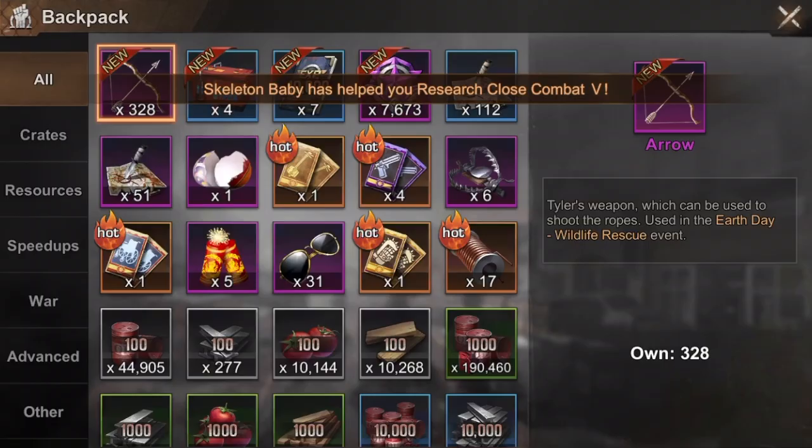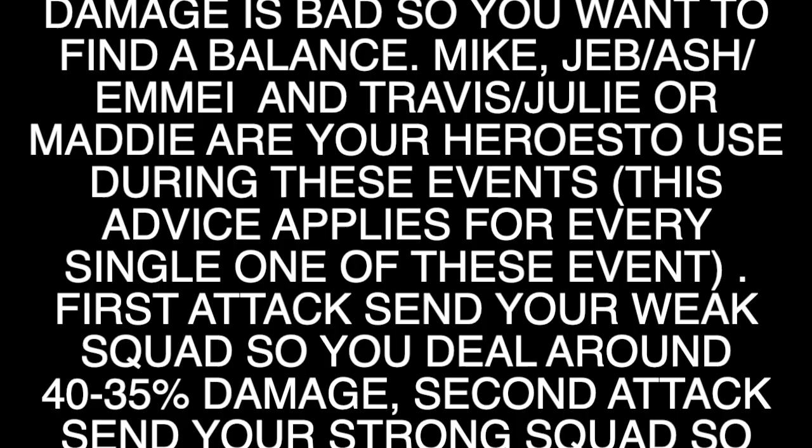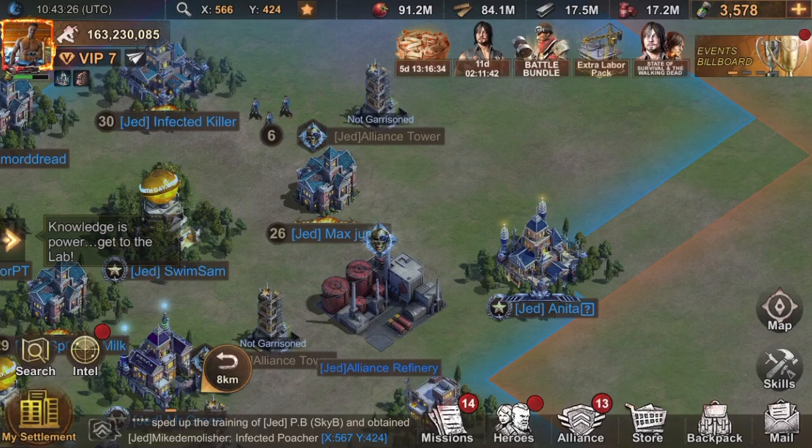The second tip is about attacking in this event. Here we are attacking the animal trap. There's a squad mechanic and you get rewards based on the damage you do. The thing with this event is that you don't want to do too little damage each time, but you also don't want to do too much damage each time — because then you end up getting less biocaps and fewer rewards. I'm gonna show you how to find the balance.